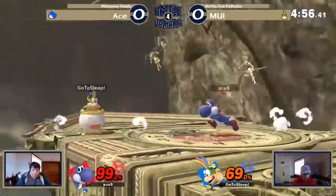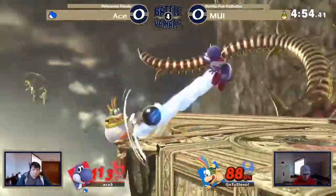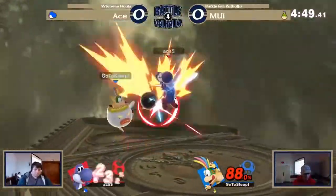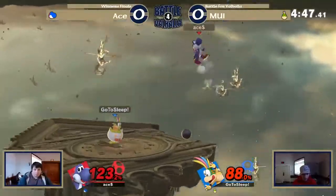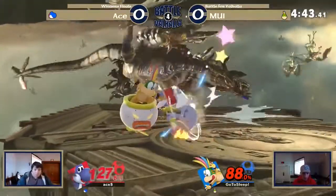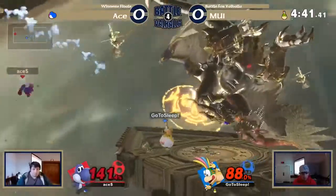MUI really likes to use his up smash. It's a frame 6 move so it's really fast, and it has the ability to come out and kill you — deadly precision. Cannonball does force you to kind of play around it.